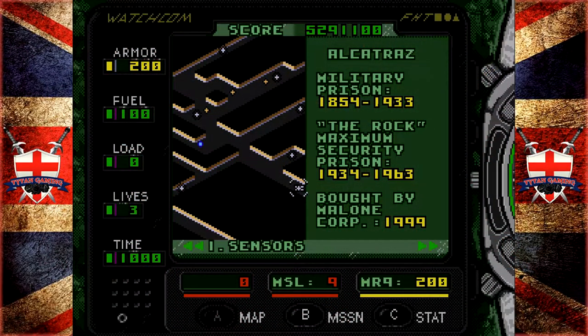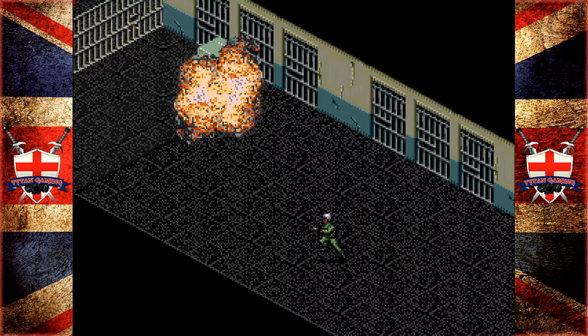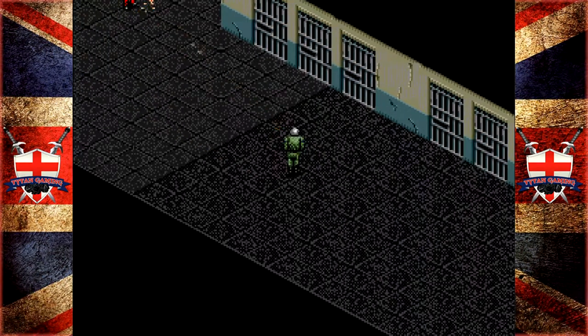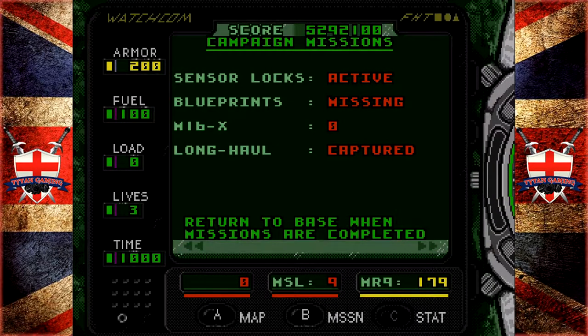Hey guys and welcome back to Urban Strike. When we last left off we landed in Alcatraz, and it's time to go rescue our friend. Now this mission is kind of a pain in the ass due to some bullshit that's going on, but I'm pretty sure we'll prevail. I do think it's a little bit harder than the first ground mission.